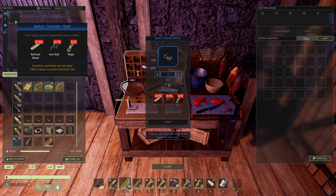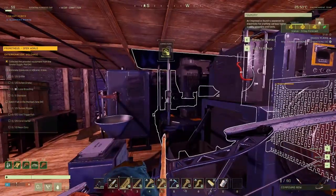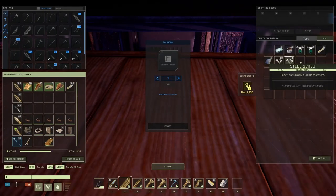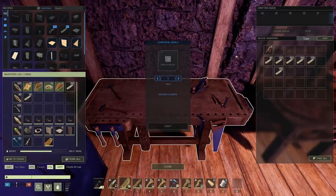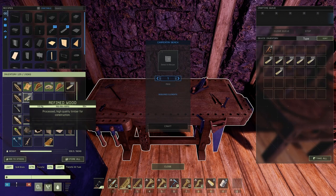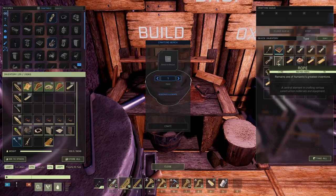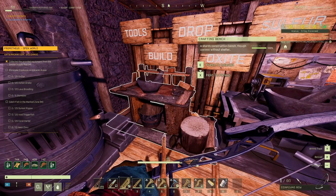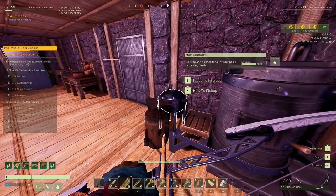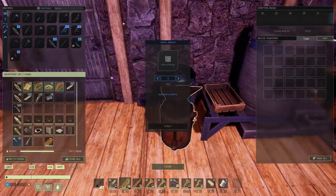Refined wood. Iron — I gotta refine more of the leftovers in here. If not, I got a bunch in there. Correct. Rope — got only five in here for now. Iron — I think I gotta make them, so let's make them.